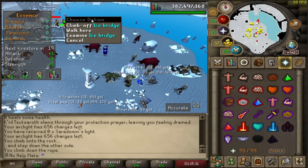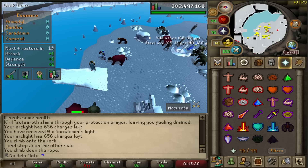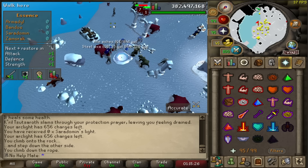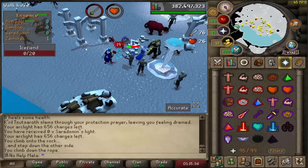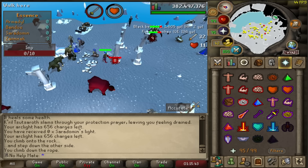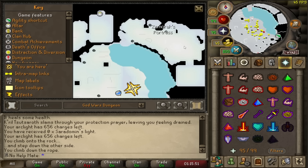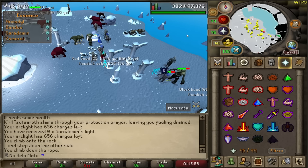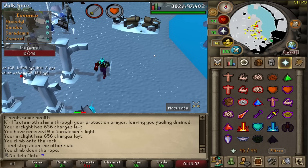To get to the Zamorak lair you need to cross the ice bridge, but crossing it will drain all of your prayer. So I recommend getting your kill count in this area first — you can use piety to speed things up. Focus on killing the imps, the ice fiends, and things with low HP. You need 40 Zamorak kill count, which takes about five minutes. Alternatively, if you hop the bridge and go to the Zamorak fortress there are four imps that spawn quickly, but I find it easier to kill the ice fiends out here.